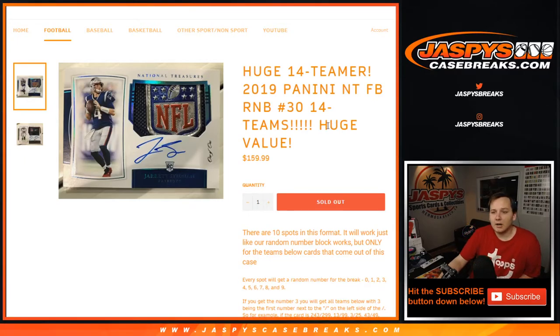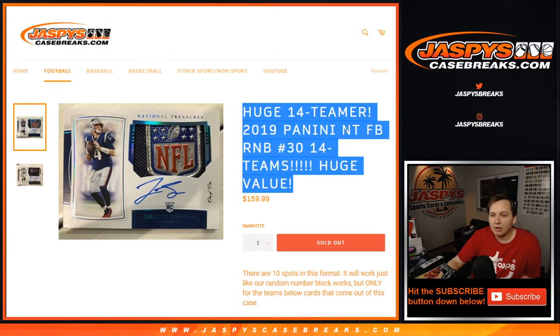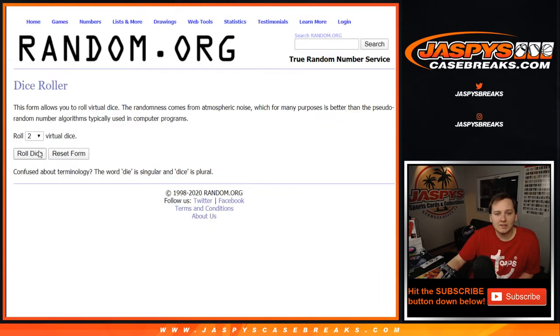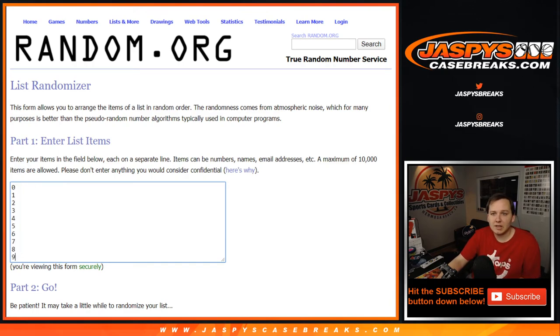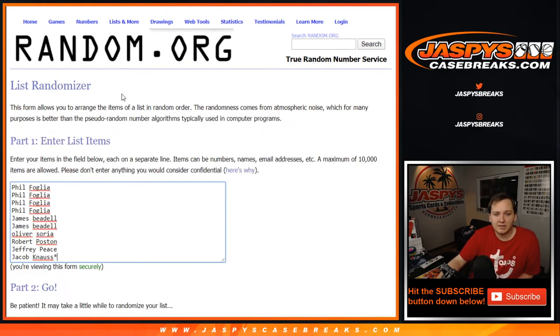What's up everybody? A 14-team number block here for break 30 of NT Football. Good luck. We're going to roll the dice and see how many times we're going — five times. Lists of names and lists of numbers five times.